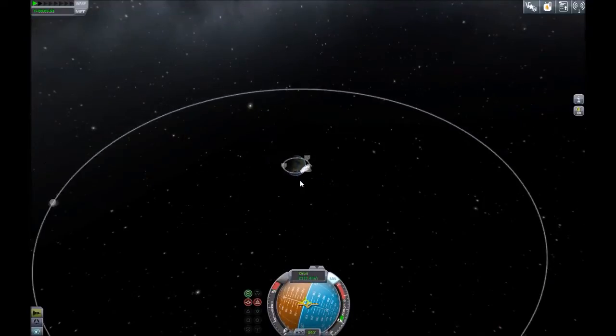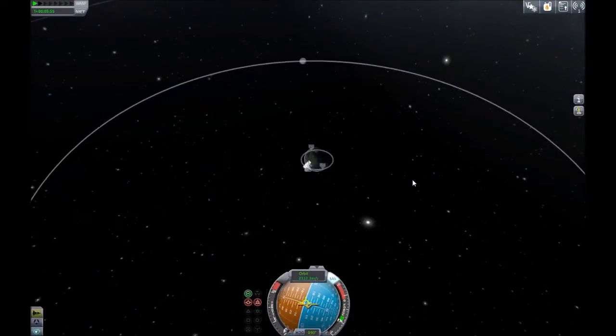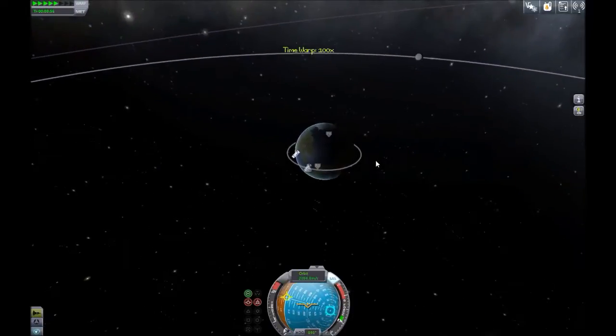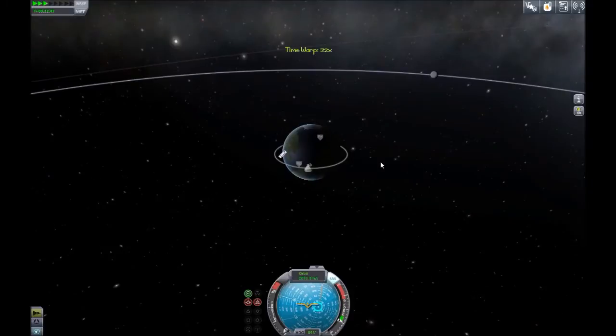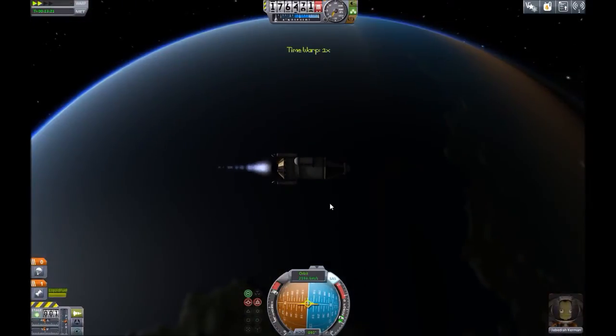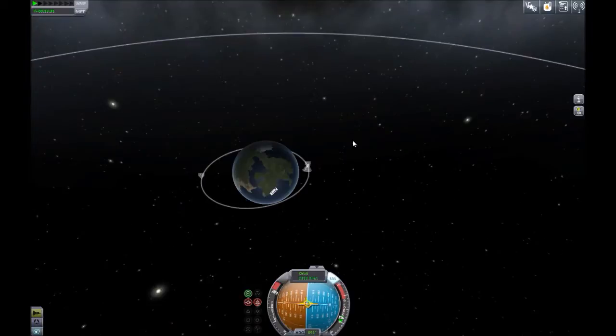So we're gonna make a good estimate on how to get to the moon. I think we can make it there in one shot — I'm not sure we did last time. This would be so much easier with maneuver nodes; trying to get to Duna or Eve would be a nightmare, but I think I might be able to do it with the moon. So we're just trying to make an educated guess here.